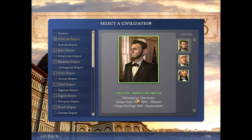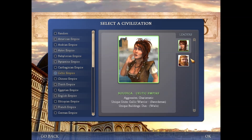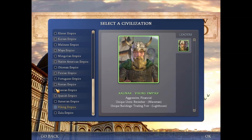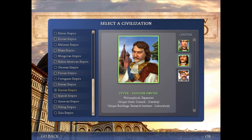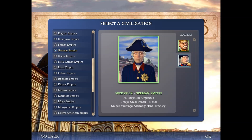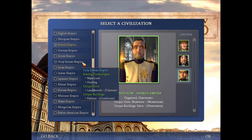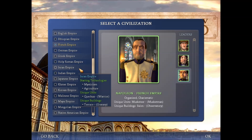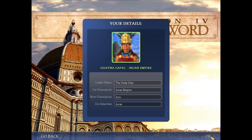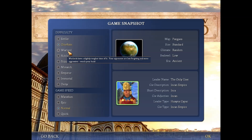Philosophical, Charismatic... something something, Rise Son of Rome. I'm going to be a Viking! No. It's Catherine, Peter... you can be Joseph Stalin. Wait, you can be Stalin but you can't be Hitler? That makes no sense — they're both equally terrible.